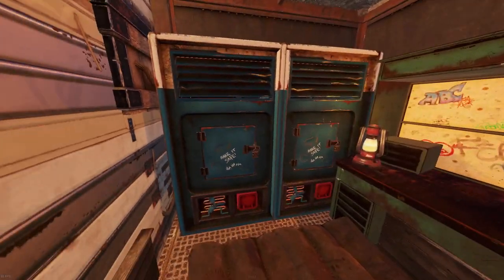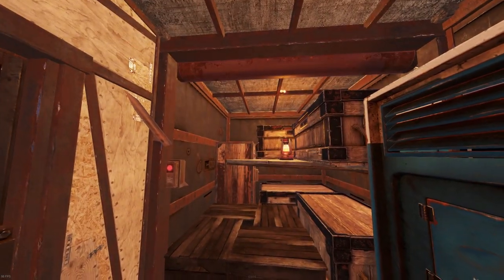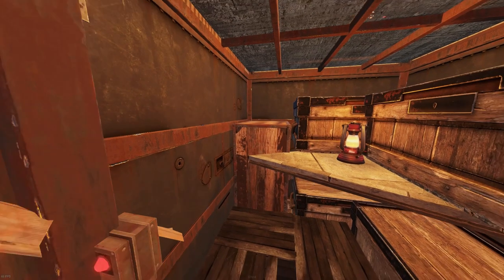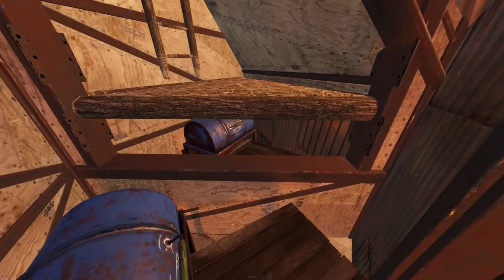Now downstairs, we have access to a couple of vending machines, our tier 3, and of course our TC, four large boxes and four small boxes. Let's take a look at the TC upkeep. Turning around, we can open up the door into our bunker access. To maximize the storage space, I've added a few barbecues and small boxes on the floor.